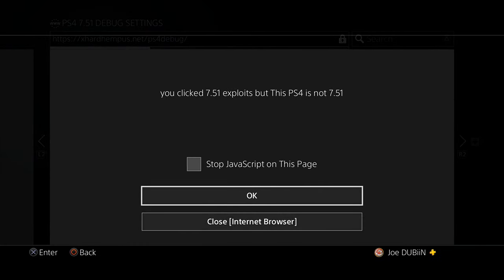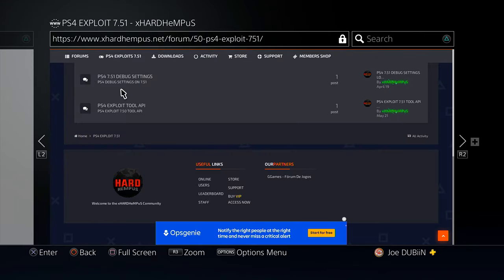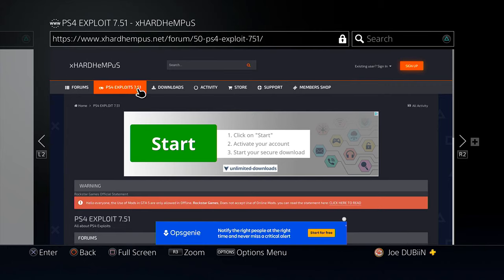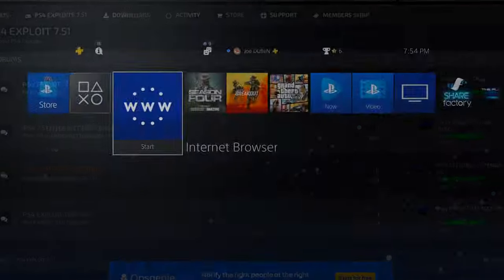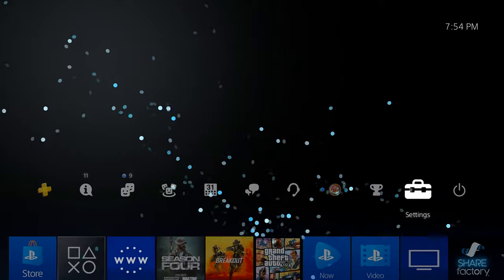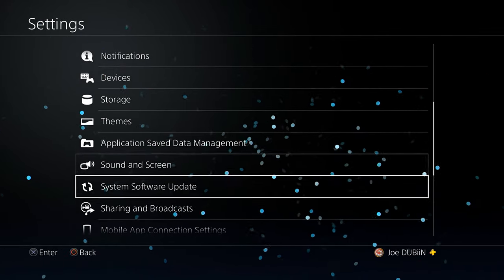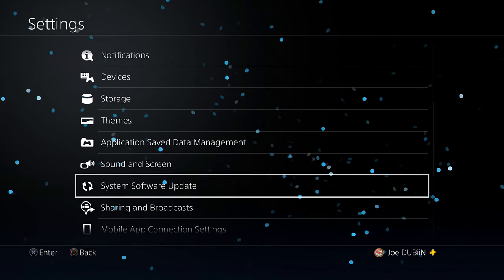It says I clicked the 7.51 exploit but this PS4 is not 7.51. I can't find anything for 7.50 on this site. So we're actually going to update to 7.51 to see if the debug settings actually work. I'm really going to update this console just for this video — it doesn't really matter since it's technically my online console anyway. Let's go to system software update and update this.